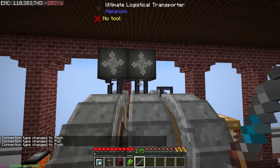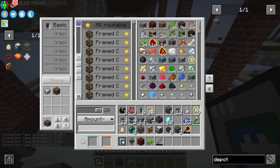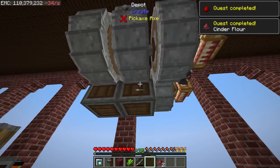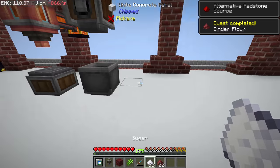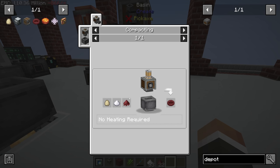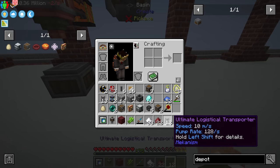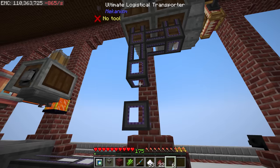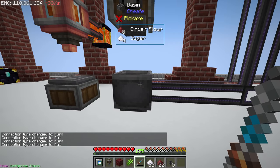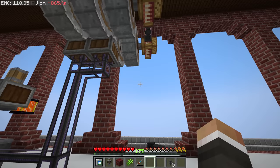We want the crushing wheels to stop when we back up on sugar or cinder flour, so we'll use two depots for that. Both the cinder flour and the sugar need to get sent around into this basin. We can probably get away with running them directly down into there — setting both to extract should pull them all down and back up a stack of cinder flour and a stack of sugar.